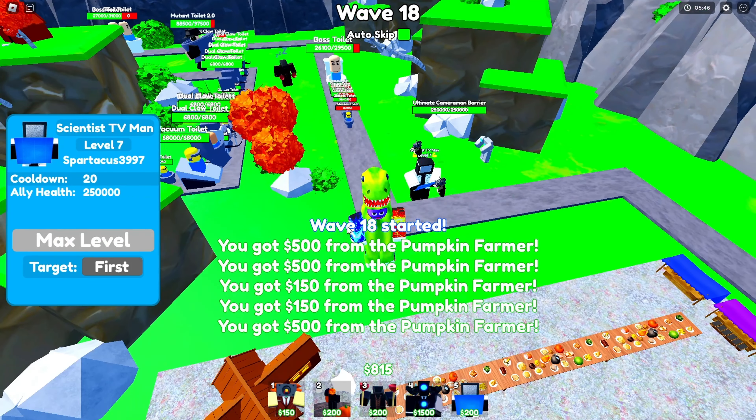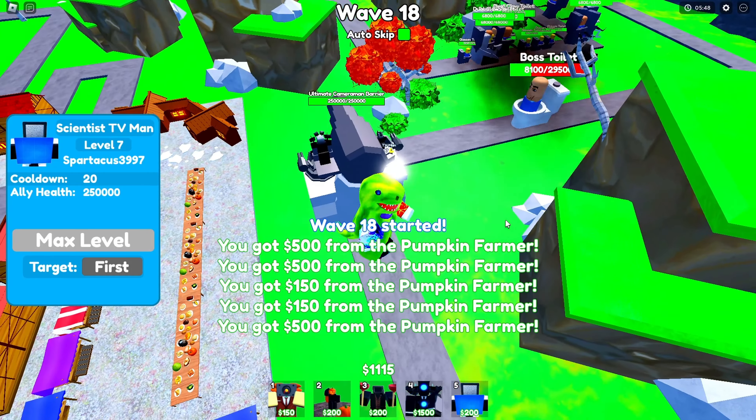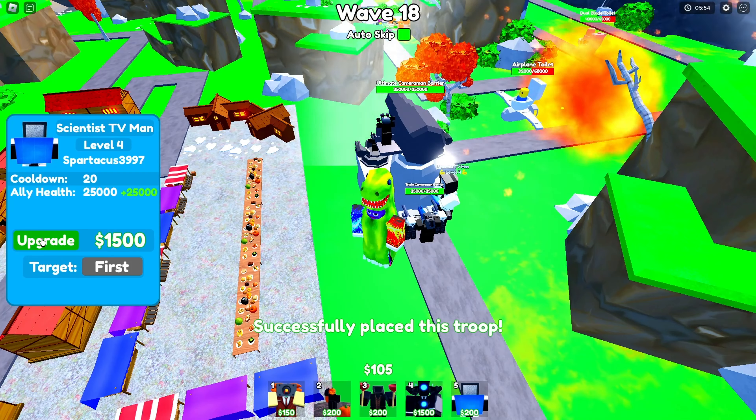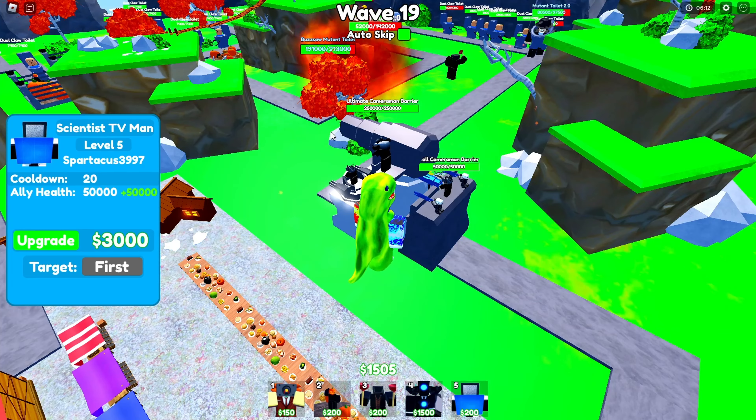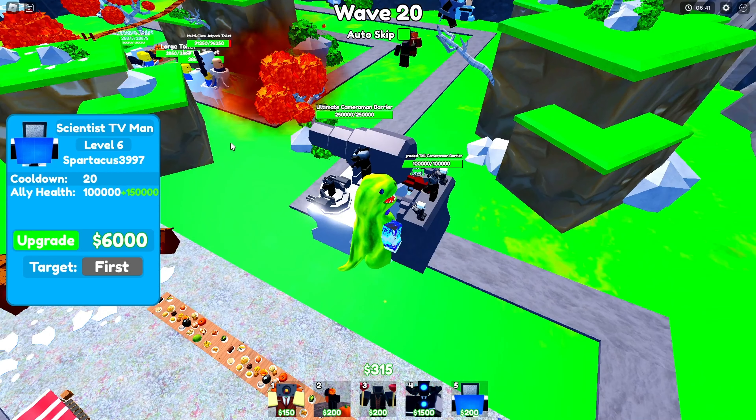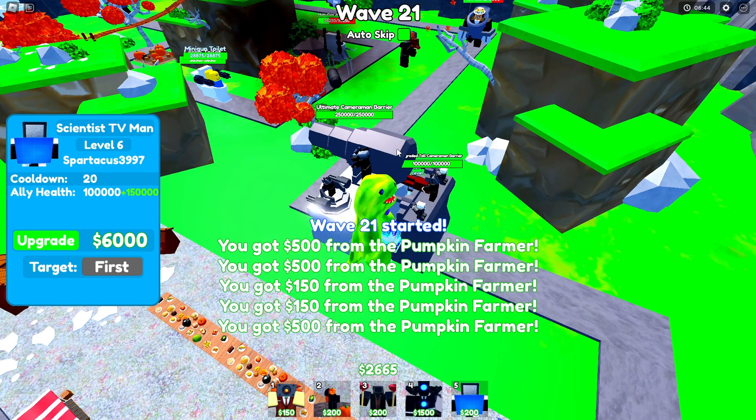There we go — 6,000 upgrade! I'm gonna place another one behind this one right about there and upgrade him a bunch. After I get two upgraded Cameraman barriers, I'll turn off auto-skip. Level 6 TV Scientist Man — we just need one more level for two rockets.